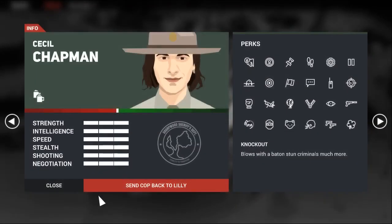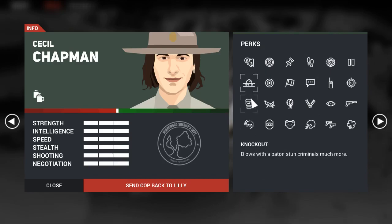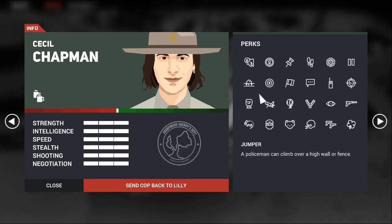Hello people of the Earth and welcome back to Quicksave TV. My name is Mike and this is This Is the Police 2. Today we're going to discuss the RPG system in the game, specifically the attributes and skills — what they do for you, how they matter, and perks that they let you acquire and use on the tactical maps. We'll cover every single perk, every single attribute, and try to identify which ones are useful and not.